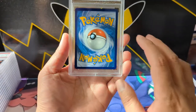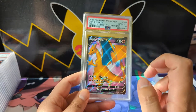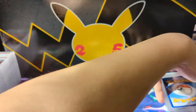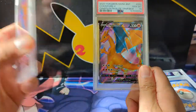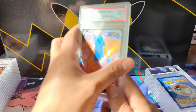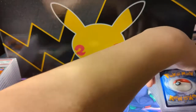Next we have the Champions Path Charizard. This is probably a card that everyone can have in their collection — PSA 10 copies are going for super cheap, down to like 40 dollars or something. The price could continue to go down. It's kind of like a freebie. A mint 9 is probably around 20 bucks.